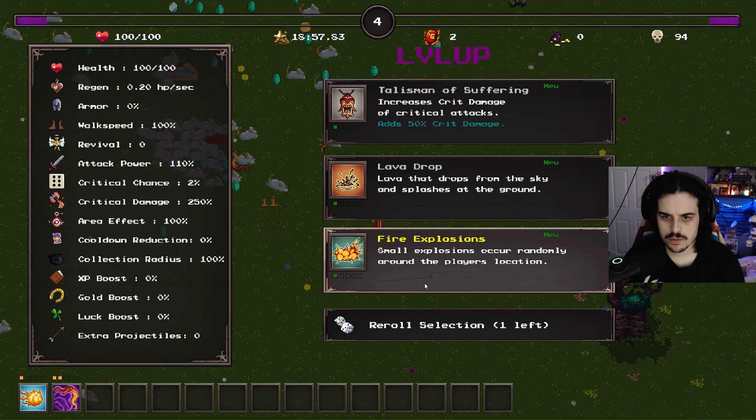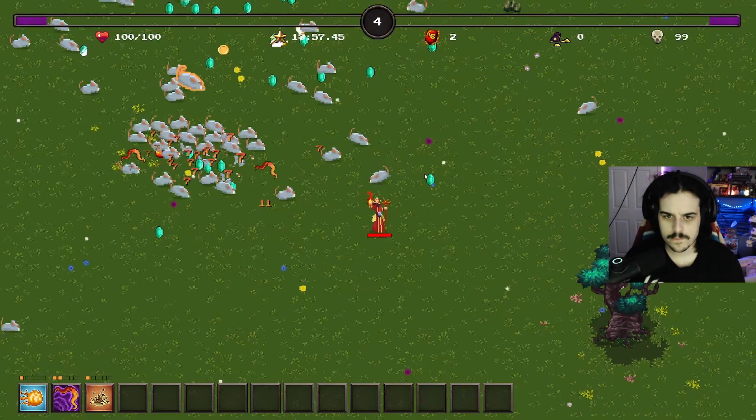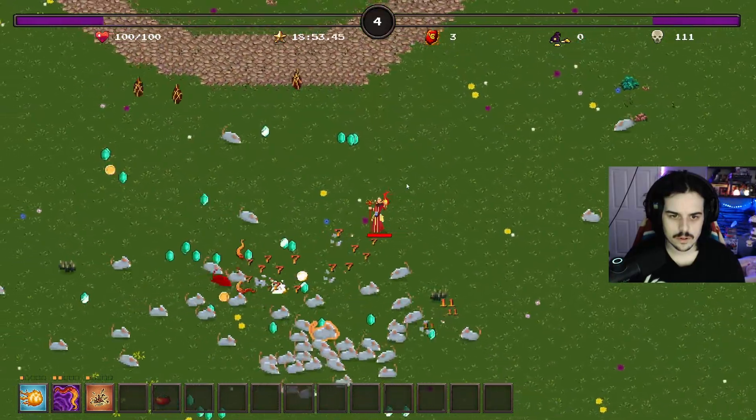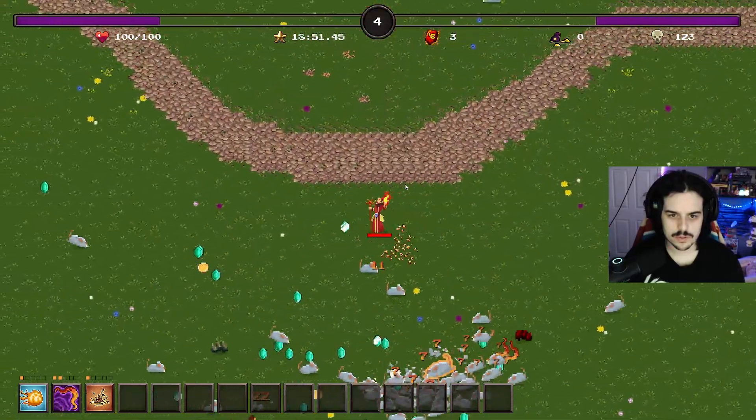Fire explosions or lava drops - I think lava drops would be good here. These boomerangs are pretty strong, actually.